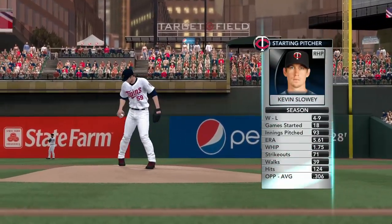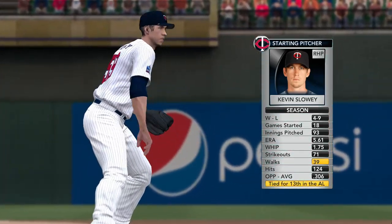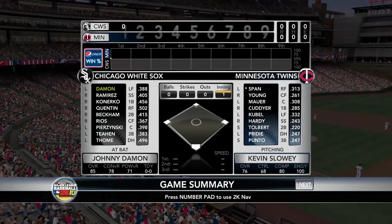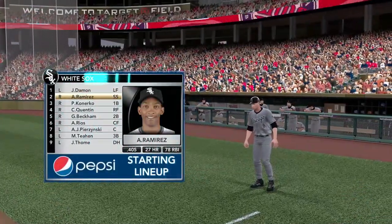As the White Sox look at this lineup, what are they going to see from him today? Well, one of the things you'll notice about Kevin Slowey is he throws a lot of strikes. He's not afraid of contact, and that's a great trait for a pitcher. Though he doesn't have anything overpowering, he tries to — presented by Pepsi, we'll show you the lineup Ozzie Guillen's got going.